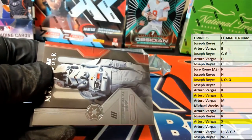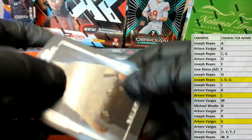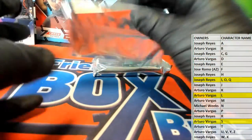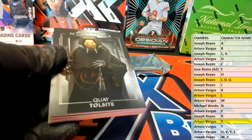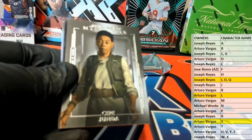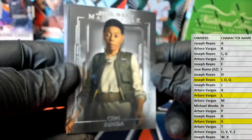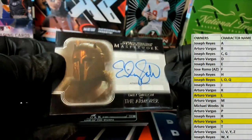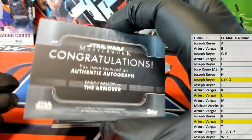Stamp relic card. Got the Imperial AT-AT pilot. And there he is. Rala Keely. Toast Sight — we just saw her auto last time. Sierra Junda. And then here we go. Check this out right here — Emily Swallow has the Armorer. Nice, we had her the other night. That's a great hit, by the way. Very cool.